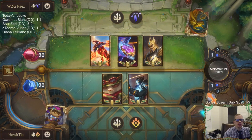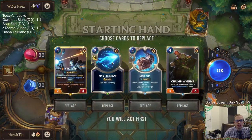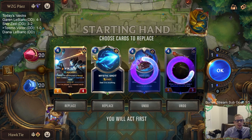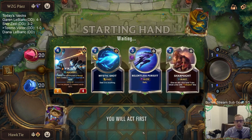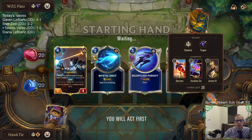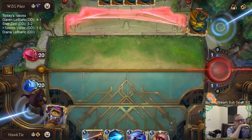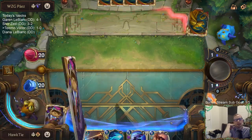Shyvana, Jarvan, Aurelion Sol - so probably three, two, and one for the champions. You have one Aurelion Sol, two Jarvan, three Shyvana. That's definitely getting mulliganed. It's a little bit of a slow hand. Usually these kinds of decks play a lot of three-twos, like the challenger if you behold a dragon, or a couple of different two and three-twos. We can Mystic Shot some good targets.